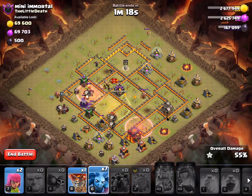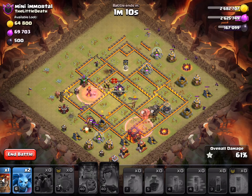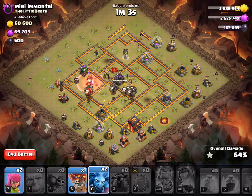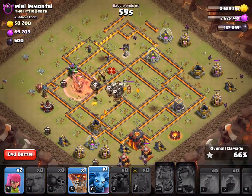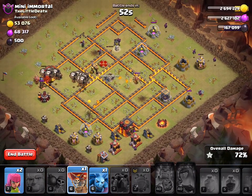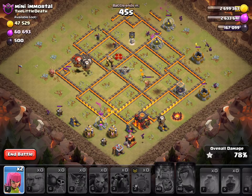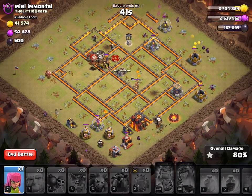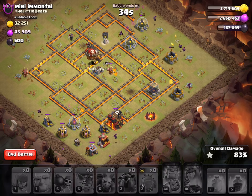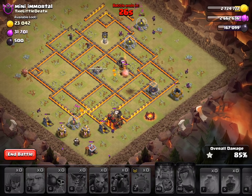Let's get some cleanup down so we don't run out of time. Still waiting on these balloons to make their round. Put a skelly spell there - that might even take out the inferno, because there's no splash damage. That valk is kind of running towards the skellies in the middle, kind of funny. Save a loon for cleanup. Put the loon down here. Throw a minion here, an archer here. Nothing in the corners - I think we have plenty of time.